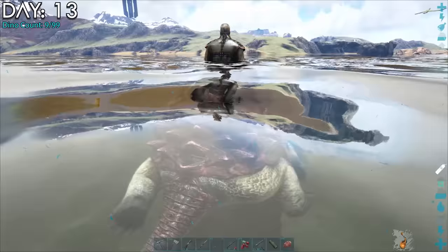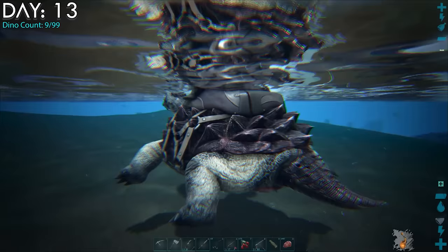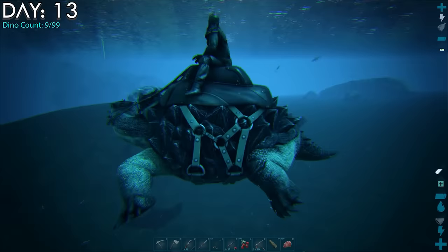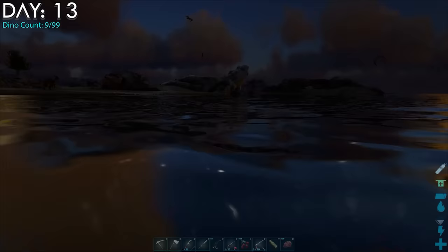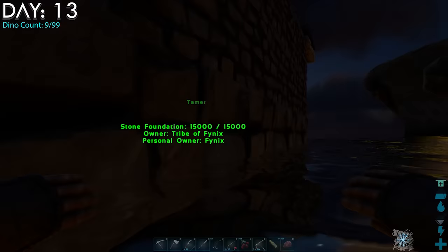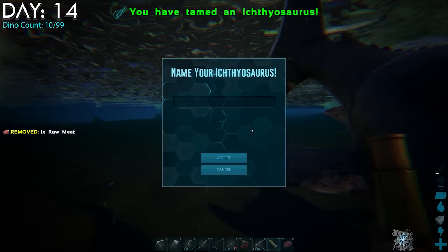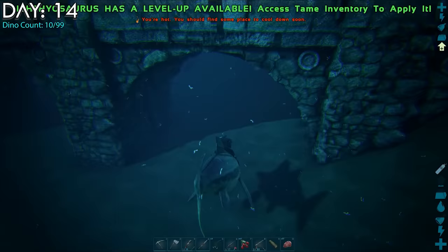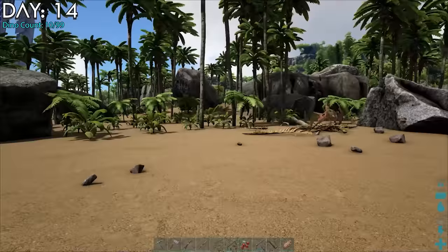After checking on the crops, I took Tina the turtle out into the water to find some dolphins. She's the only tame I have that's kind of good in the water, but she's ungodly slow. I spotted a level 130 but it was too far away and I didn't want to go out with all those megalodons around. Day 14: I found some dolphins close to my base. These guys are a passive tame — just put meat in your last slot. He had some buddies so I tamed them up too for extra backup. Named the high-level one Echo and brought them to a little underwater pen area.